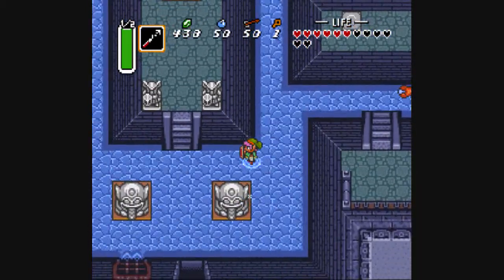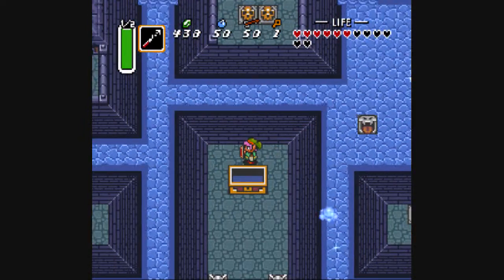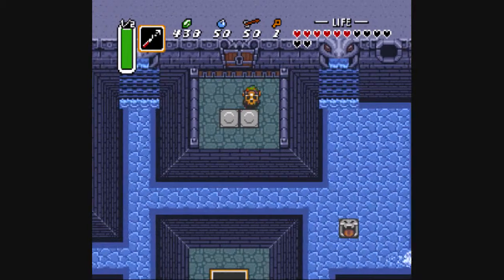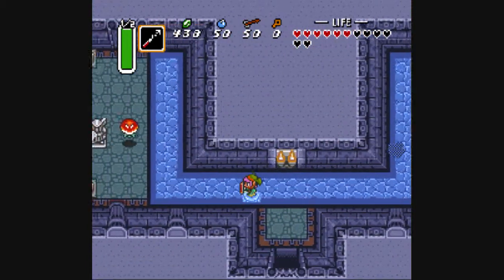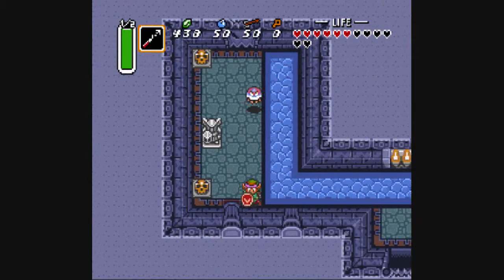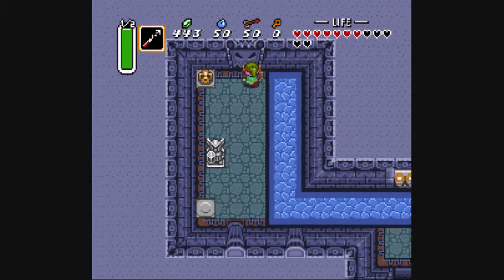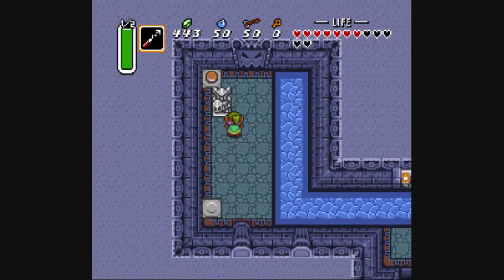Okay, that was a bad example. Anyways, we can use it to grapple over to these chests and use the key that we just found. I like using the hookshot on these things just because you can hit them whether they're electrified or not. Okay, there's a pressure switch there, so let's push the statue on top of it.